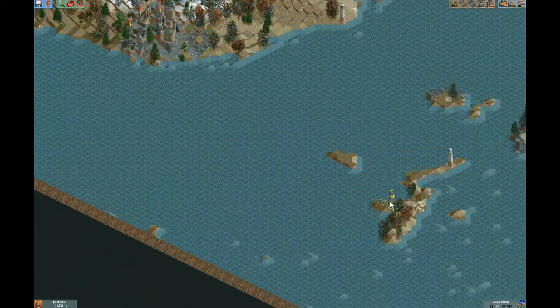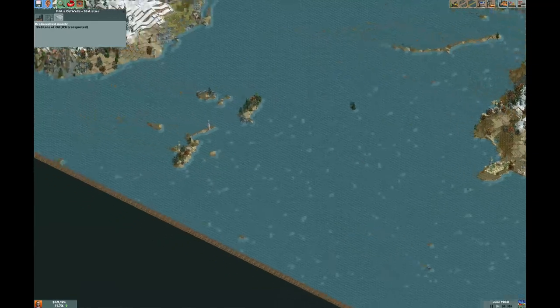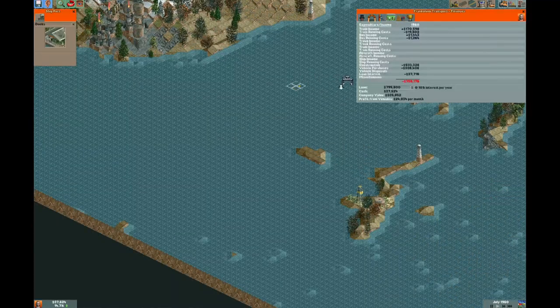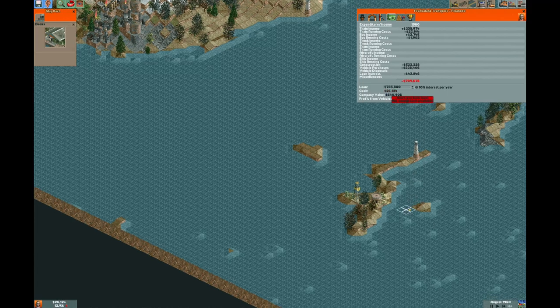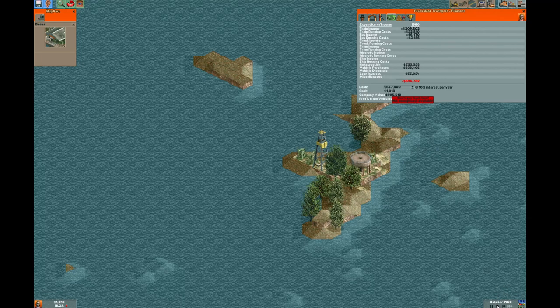For right now we're actually a little strapped for cash, so I'm going to pay down this loan a little bit. Once we're at a point where we can start building again, we'll start putting down some tracks. I just want my current trains to make a few more runs so we have more money in our pocket and we're not going to run out as we're building. Owing to the lack of proximity and the lack of total number of industries, there's not a whole lot here that we could do in the short term.